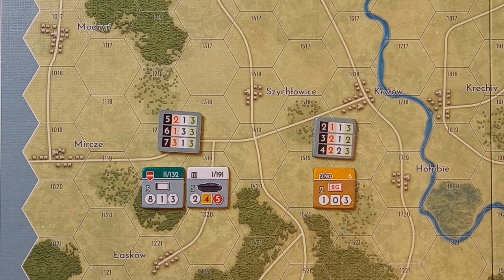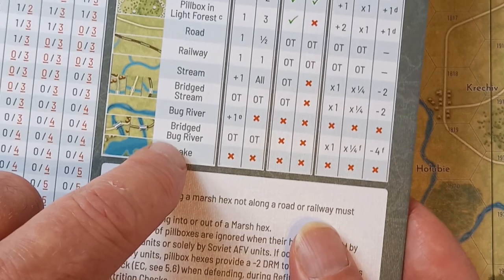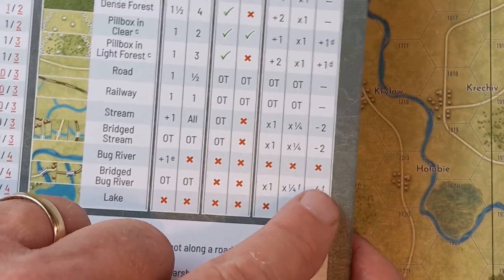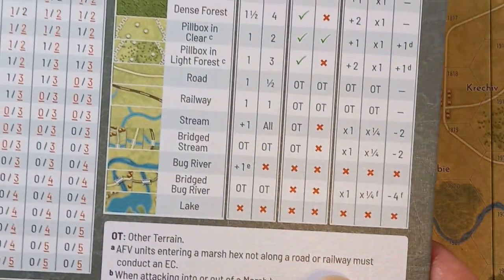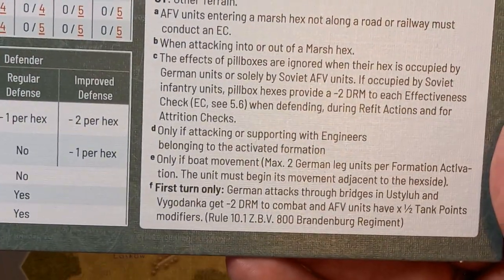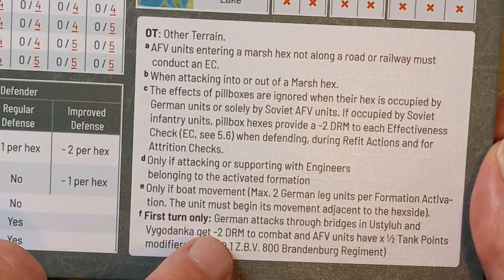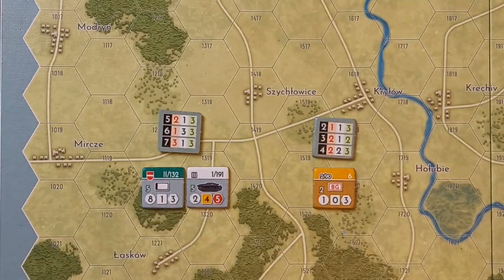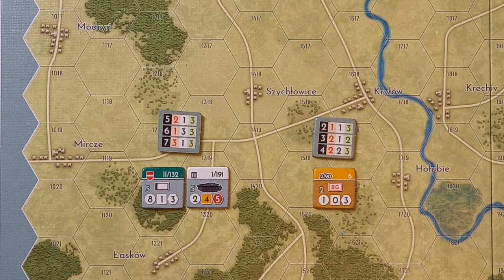That's our ratio — 30 to one. Now we have to do DRM determinations. For hexside terrain effects, we're attacking across that bridge. Normally across the bridged Bug River, tank points are divided by four with a minus four DRM, but in the first turn because of the surprise attack it becomes a minus two DRM with only half tank points. So minus two DRM to start.